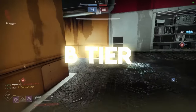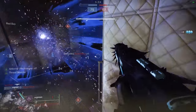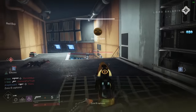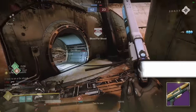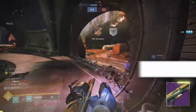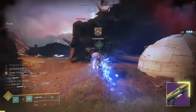B tier shotguns are where things start to get real. You are perfectly fine with any of these and they're worth looking up your rolls in DIM. A god roll B tier will absolutely beat a poorly rolled A tier. We'll start with an elephant in the room: Felwinter's Lie. It's nothing compared to what it used to be, but Bungie let it shine for quite a while and it needed to make room for others. It's still fine though.